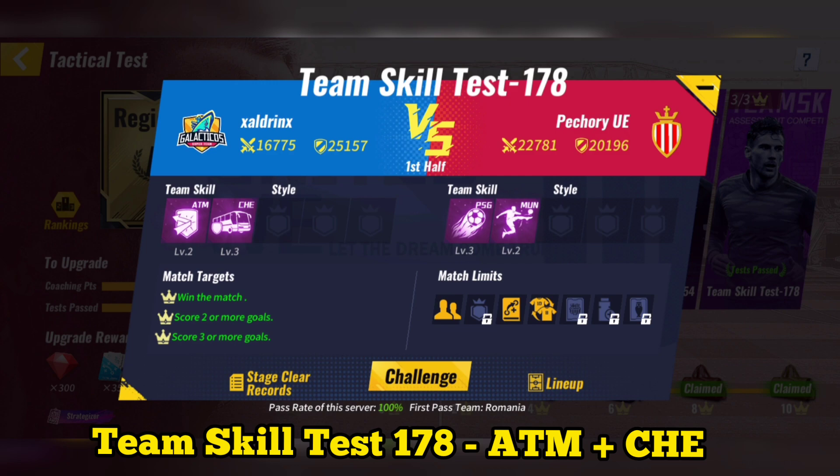Team skill test 178: use Atletico Madrid plus Chelsea. After making substitutions, you can then skip the match.